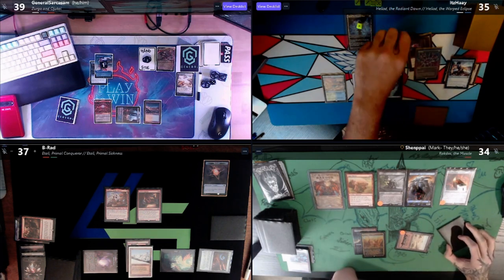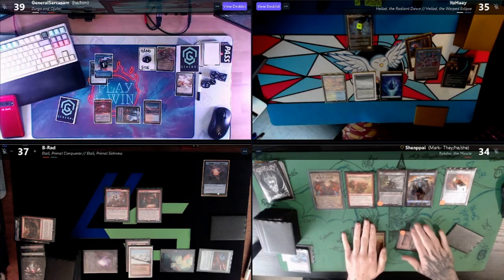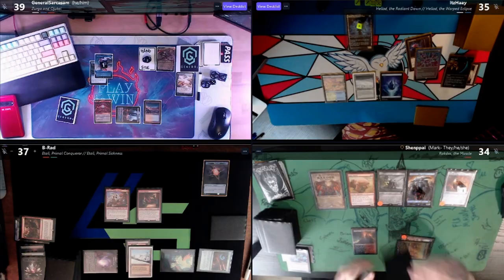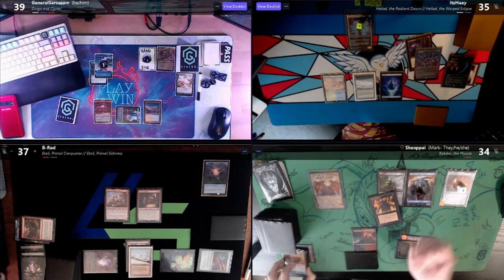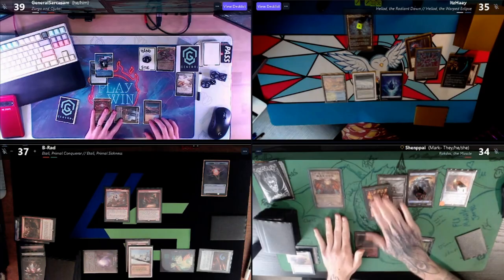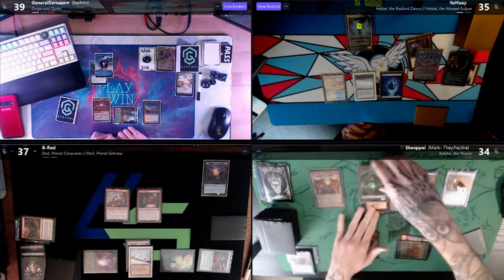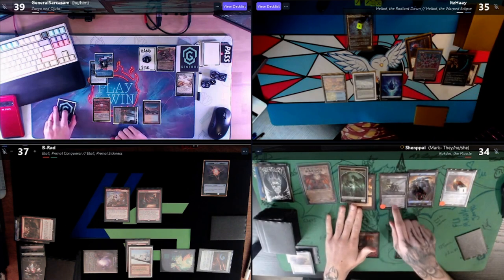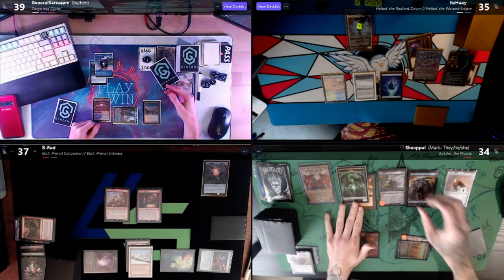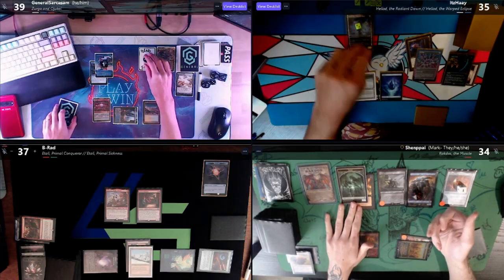I'd like to attempt to evoke an Ingot Chewer. ETB will target the Mana Vault. Is it better to hit the Manifold Key? No, I think it's better to hit Mana Vault. I have a response to its sac trigger on the stack — I'll cast Burnt Offering, sacrificing it. Now there's a trigger. I have a Rakdos trigger on top of the Burnt Offering — I want to tap it for three mana before it dies. Yeah, that makes sense.